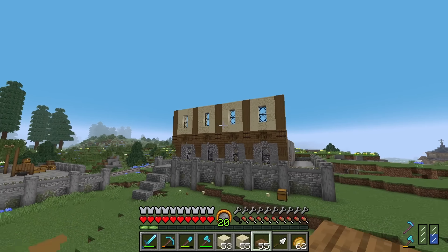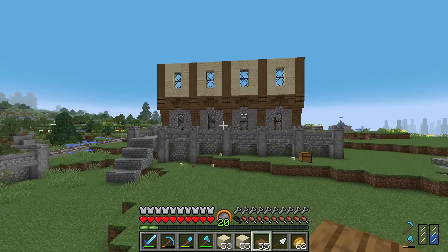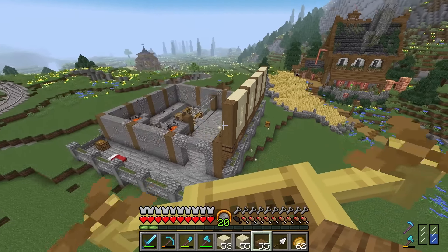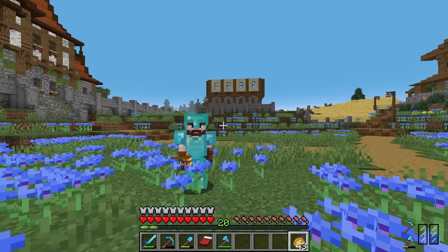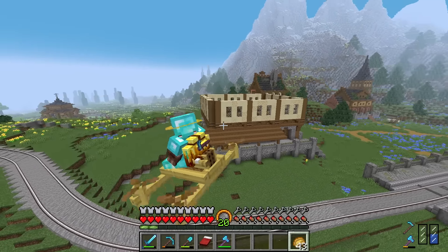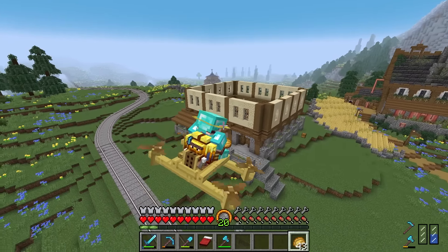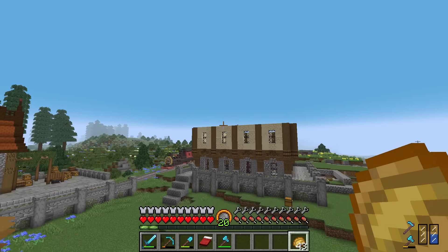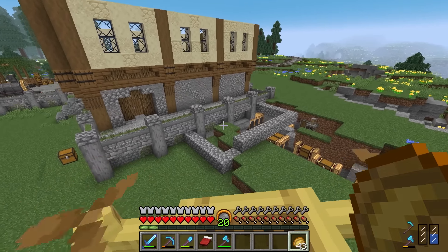It still needs decorating — flower pots, moss, leaves — but that comes at the end. After completing all the walls, I noticed the building looks a bit square, so I've mapped out an additional lower section with cobblestone for a building extension, probably just up to the stone layer with a roof on top.